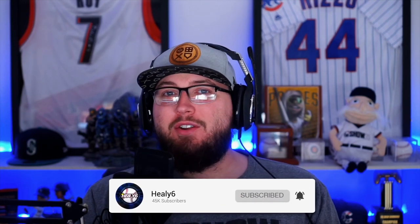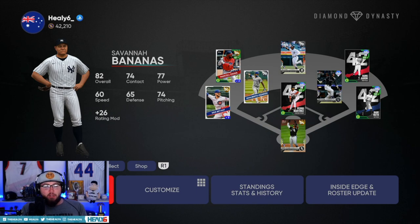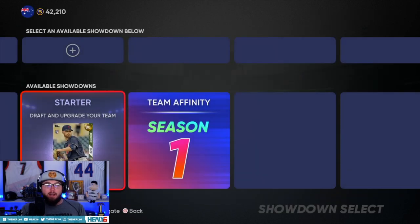What's going on everyone, Healy here. Today I'm going to be doing a showdown. For people that are brand new to MLB The Show and Diamond Dynasty, showdowns are a fun way to play and earn some of the best rewards in the game. It's a little difficult though, so we're going to go through this one together and I'll go through my thought process for different drafts and moments. From the main Diamond Dynasty screen, hit R1 or RB depending on your console, go over to single player modes, and then there is Showdown right there in the middle.